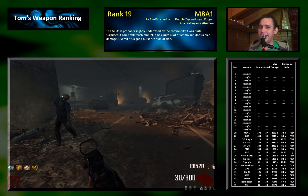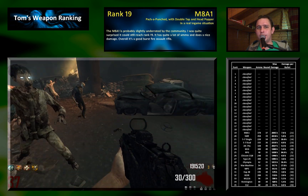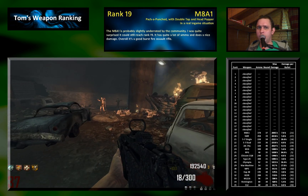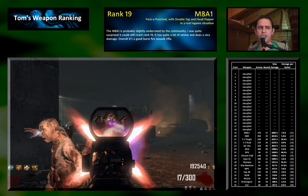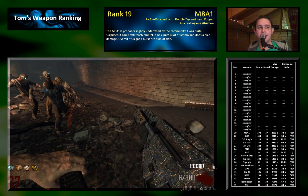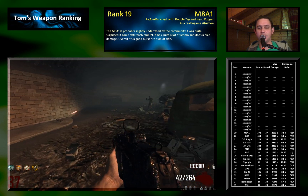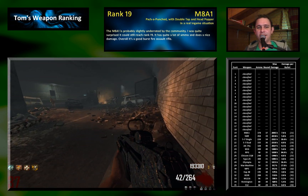Rank 19 goes to the M8A1. This is probably a gun that is quite underrated by the community because it performs really, really well. Movement speed is nice, reload is nice, rate of fire is nice. It just has burst fire, which is a bit annoying. But like any assault rifle, they are just cool and have a bit of everything.